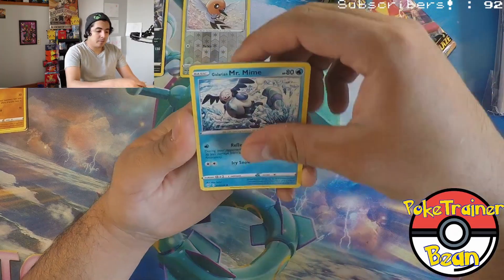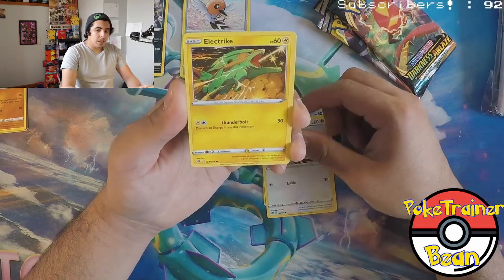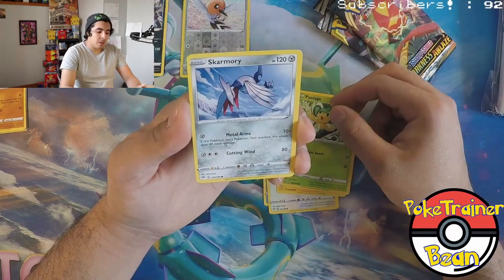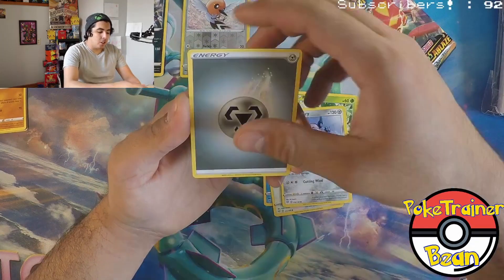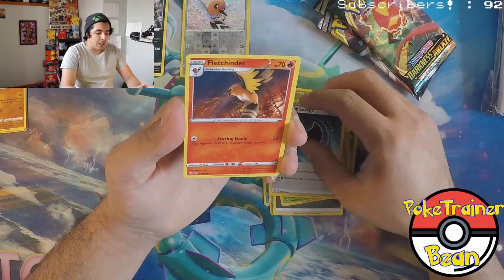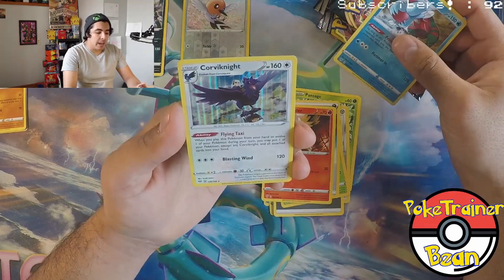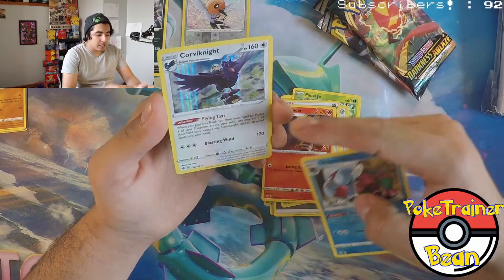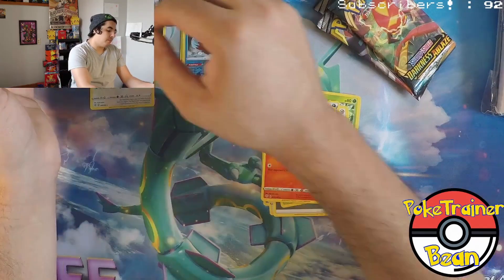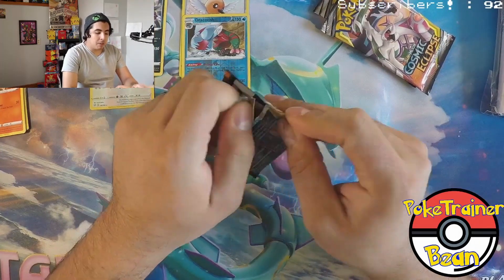Galarian Mr. Mime, Fletchling, Electric Fletchrike, Pan Sage, Skarmory, Energy, Parasect, Hiding Energy — where's it hiding? — Fletchinder, Dracovish, and a Corviknight Holo Rare with the Flying Taxi. Look at that — a lot of holo blue on this one. That's okay though. Are we going to get any Ultra Rares today? I'm excited. Maybe they're all in the Cosmic Eclipse.